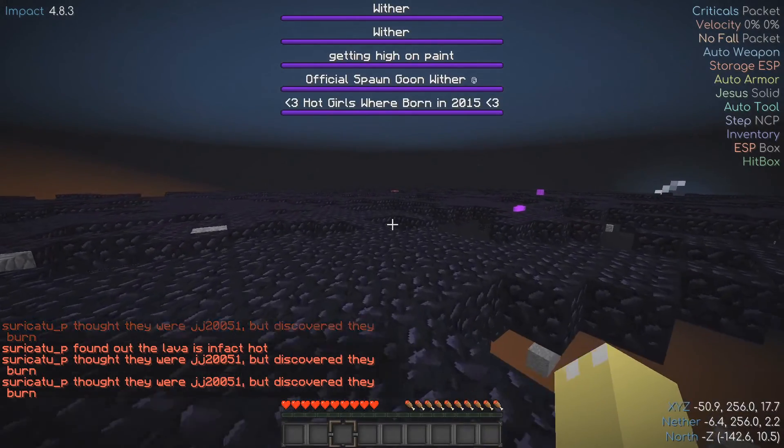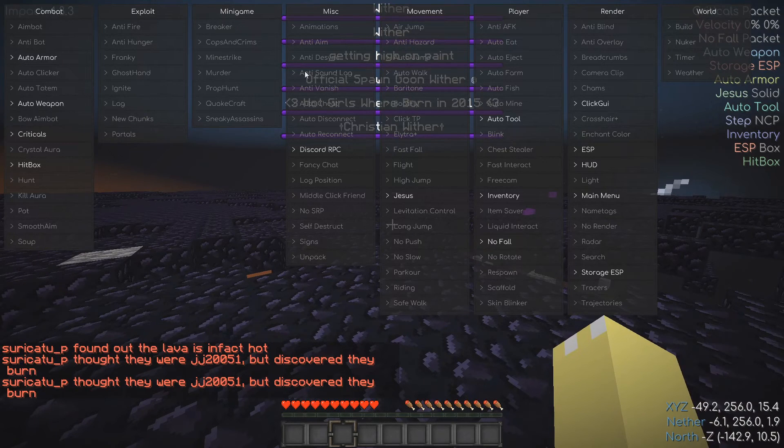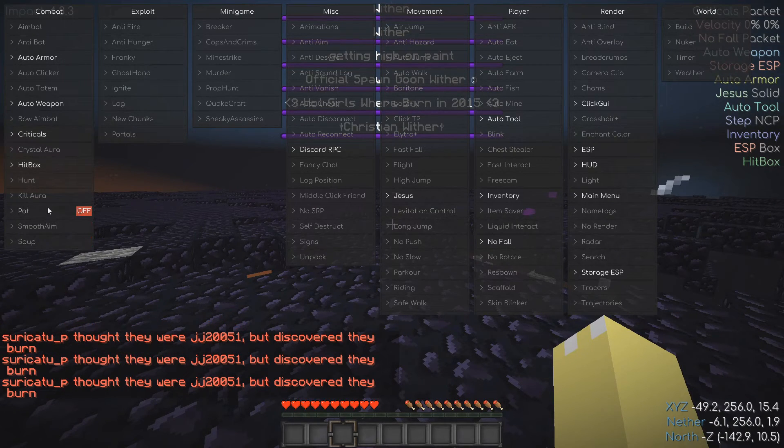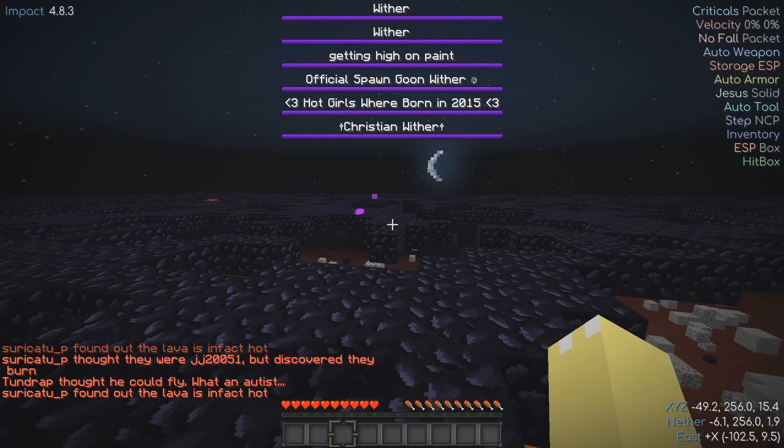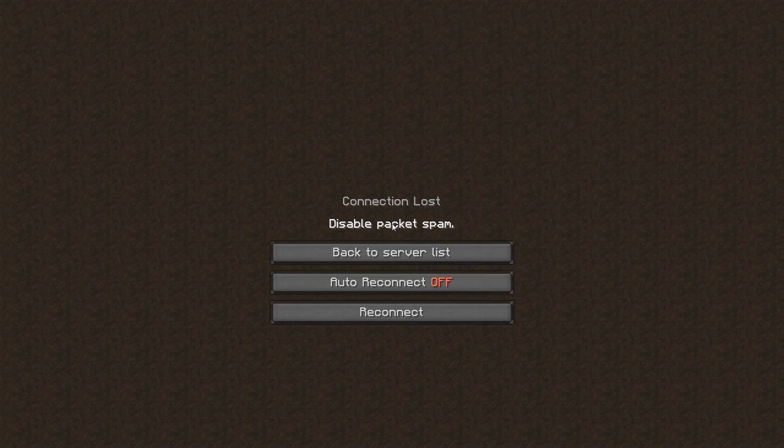There's a lot of good and a lot of bad with Impact. One pro is it has a click GUI which is more user-friendly. People don't want to type out everything in chat because it really gets annoying, so the click GUI is a handy tool to customize all of your hacks.